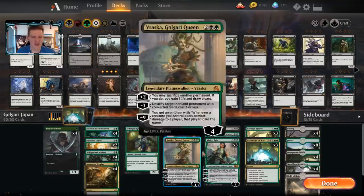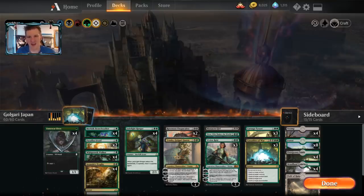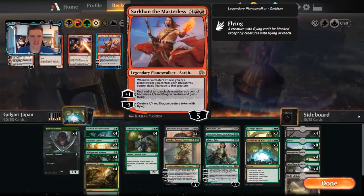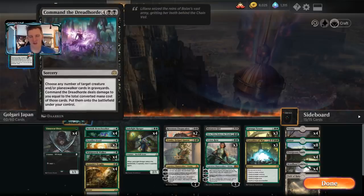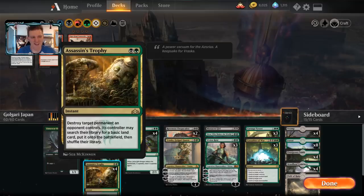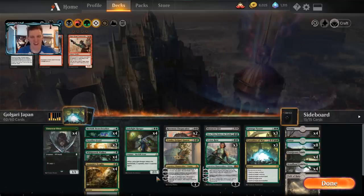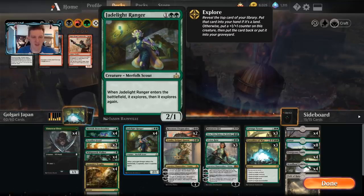The idea is that Planeswalker decks such as the Jeskai Super Friends list, particularly featuring Sarkhan the Masterless that attacks you with 20 Planeswalkers, don't have very many basic lands. Another deck with no basic lands is Command the Dreadhorde — this four-color deck has no basics of any kind. Picture what happens when your opponent plays turn two Assassin's Trophy on your land, turn three Field of Ruin your land, and you can't go fetch a basic. Against red and other popular meta decks, we use the old tried-and-true Explore package to gain some life and shut them down.